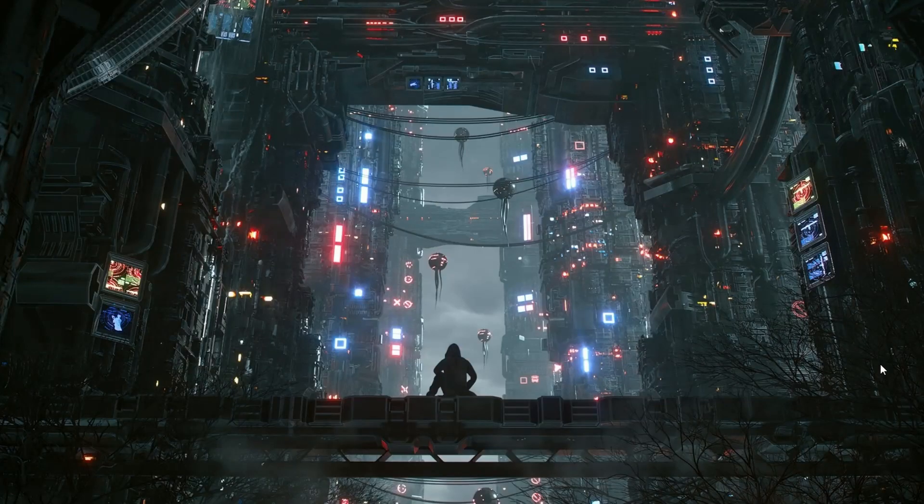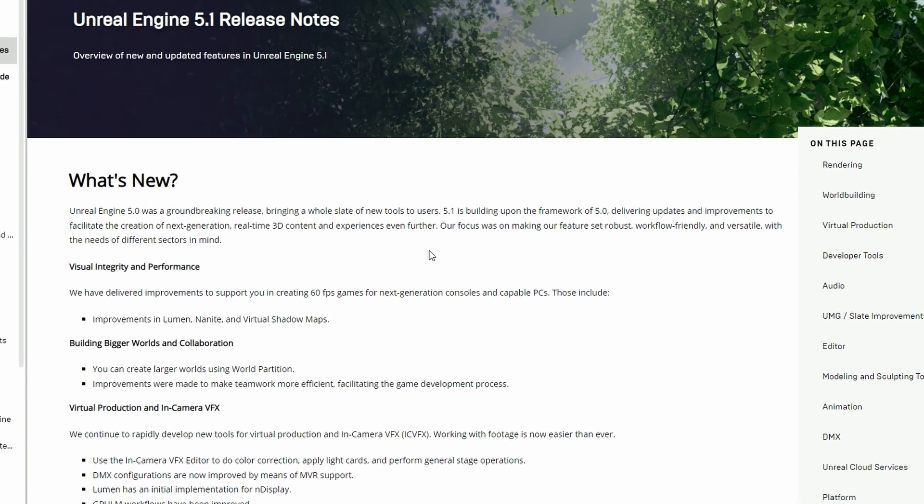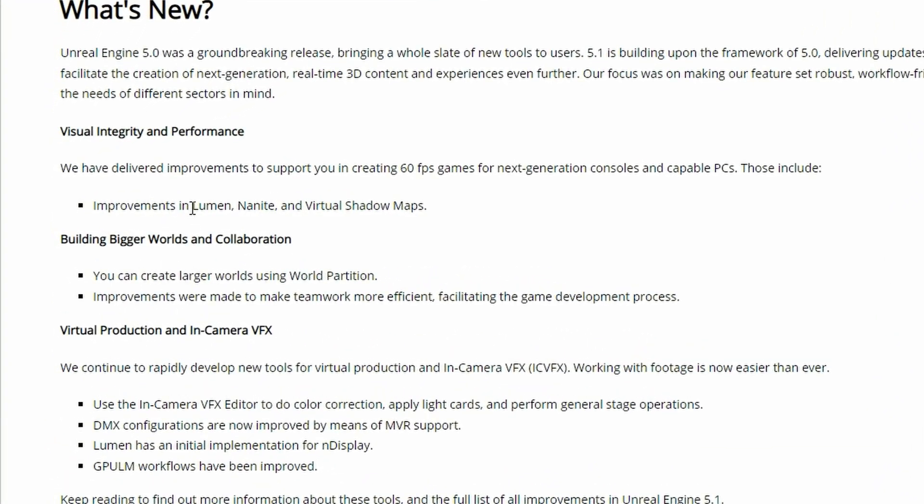Alright guys, how you all doing? I'm Fiesta here and today we have some very interesting things. Starting from Unreal Engine 5.1 got released, and this is a release note. We have something very interesting and probably game-changing: they're adding improvements in Lumen, Nanite, and Virtual Shadow Maps.